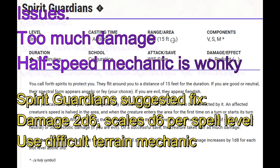Spirit Guardians. Two problems. First, the mechanic about halving a creature's speed while in the area just isn't a good mechanic — a creature might move into or out of the area on its turn and it creates weird interactions. Just make it count as difficult terrain. Second, the damage is too high and the upcasting is too good. Make it 2d6, and add an extra d6 per spell level.